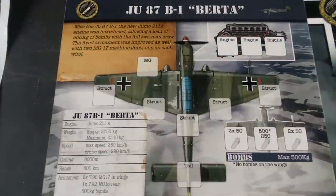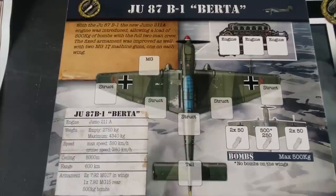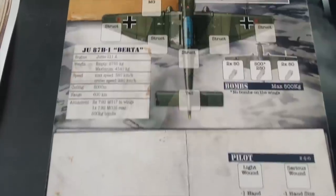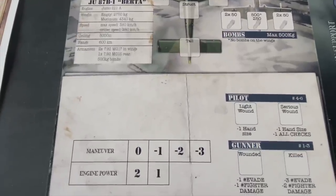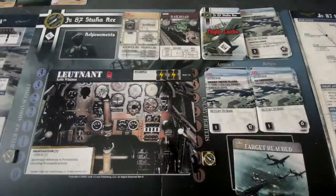He has six victory points available and we'll decide how to spend those before the next mission. Looking back at our B-1 Bertha, the bombs are away and there's been no damage whatsoever to the plane — she's good to go for the next mission. We do need a name for the Stuka, but I'll leave that up to everyone watching. Down below, no casualties — our pilot and gunner survived, and engine function is perfectly fine. That brings us to the end of Lieutenant Schultz's very successful first mission, with a bold diving maneuver that barely caused a risky pull-up, but he's come through unscathed.